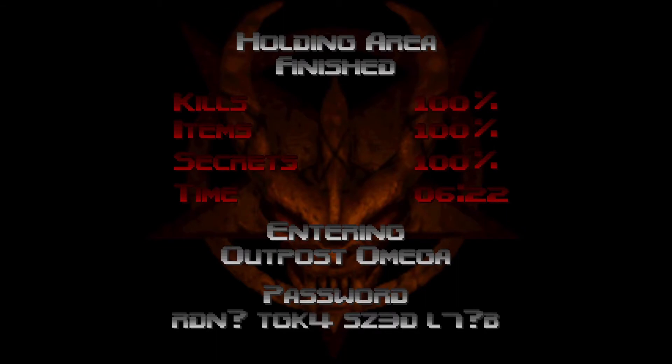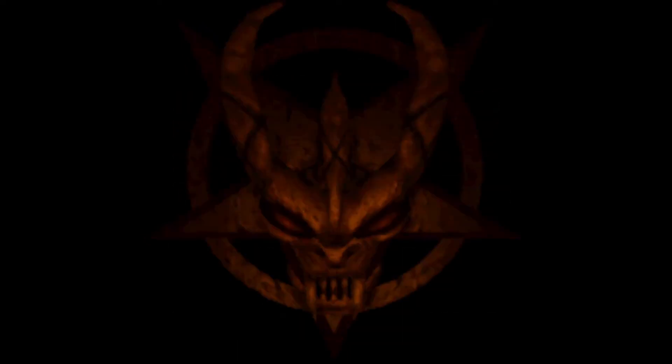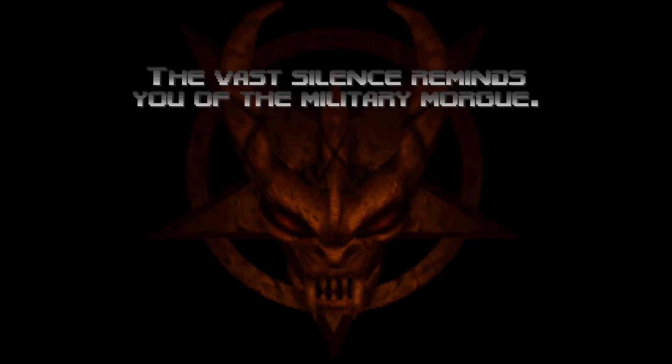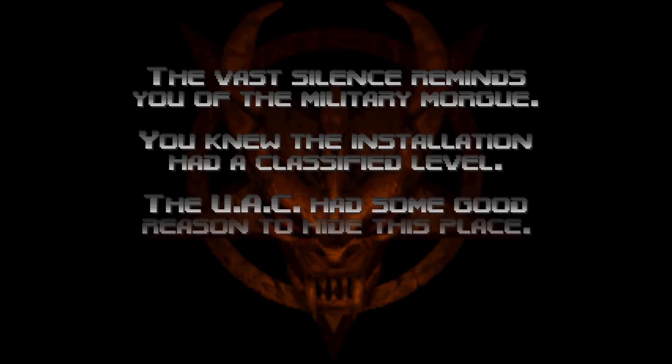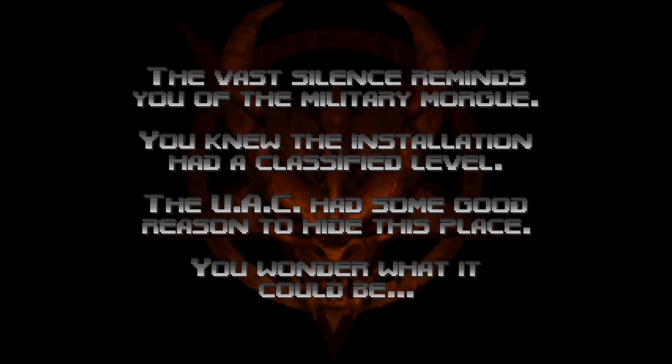This brings us to the next secret area, Outpost Omega. We are left with a message: the vast silence reminds you of the military morgue. You knew the installation had a classified level — the UAC had some good reason to hide this place. You wonder what it could be. With the next episode, we will learn why secret levels are important and get our hands on some classified technology. My name is Eric. I punch demons. Have a good one.